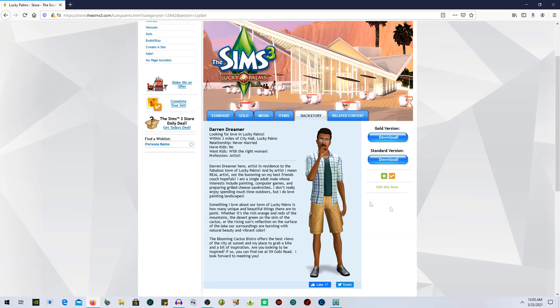They have a nice little backstory — we've got Darren Dreamer here, an artist in residence to the fabulous town of Lucky Palms. He's a single adult male whose interests include painting, computer games, and preparing grilled cheese sandwiches. He loves painting the landscapes — the rich orange and reds of the mountains, the desert green of the cactus, the rising sun's reflection on the lake. 'The blooming cactus beach bistro offers the best views of the city at sunset.'